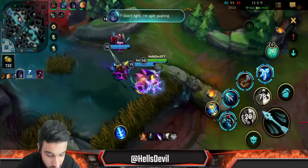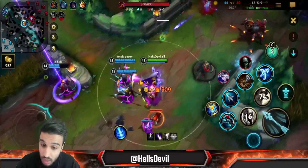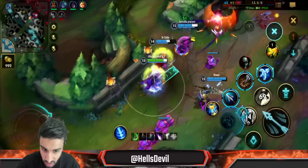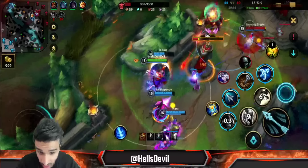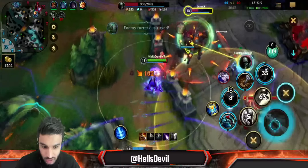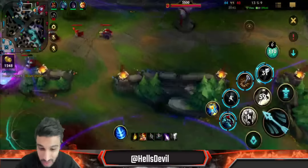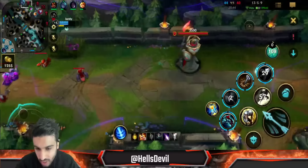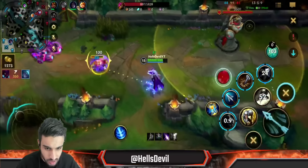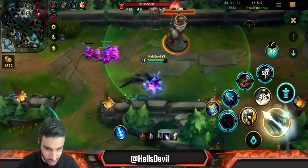Our Leona has Dawn Shroud, which is very good against this Kha'Zix since it makes him visible. These types of items really make a difference — they can win or lose games. Even if the enemy is better, if you build really good situational items against them, you can still win. A really good player who builds the wrong items is going to struggle.